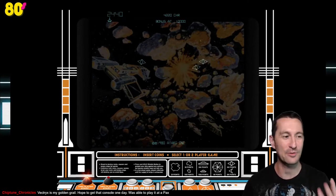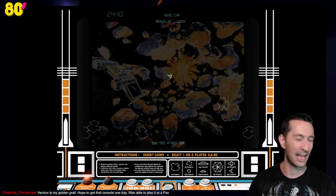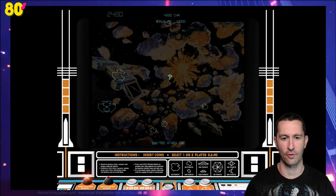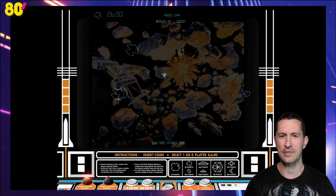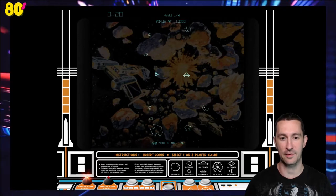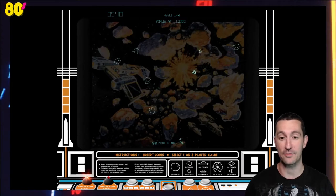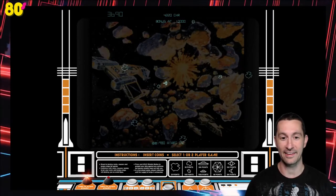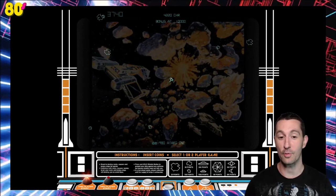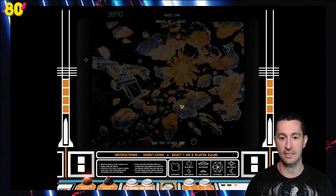I did it again — I gotta use the shield right before they show up. We are going to get to the Vectrex. We will survive the crash on Chronologically Gaming. Actually, there won't be a crash since we're doing this on a global scale with systems and computers all over the world. We're not going to really experience the crash. We'll experience some pretty bad games for the Atari 2600 that were some of the reasons for the crash, but on a global scale we're going to have so much fun playing the home computer games from the early 80s.